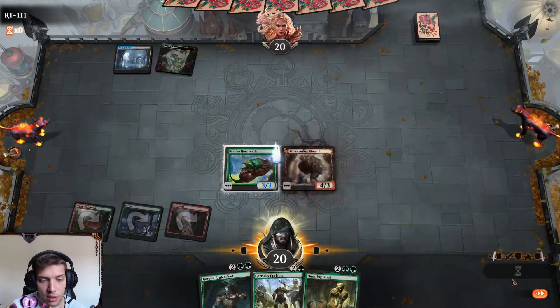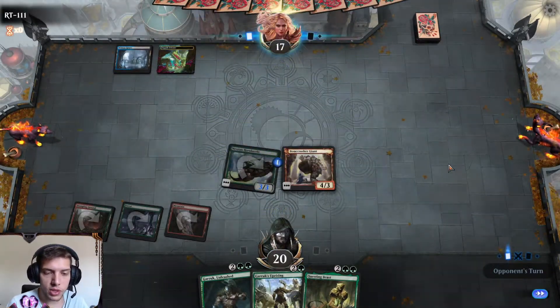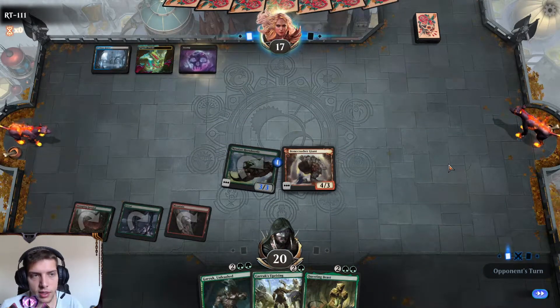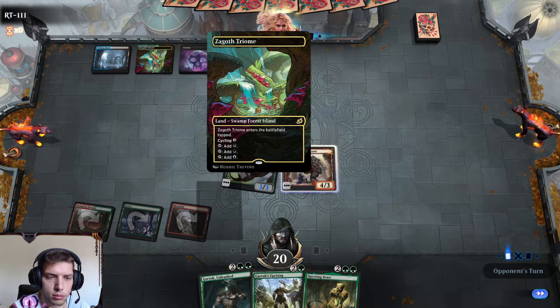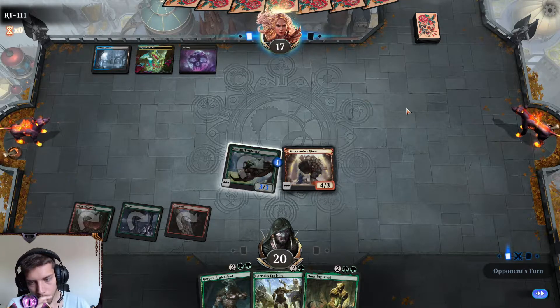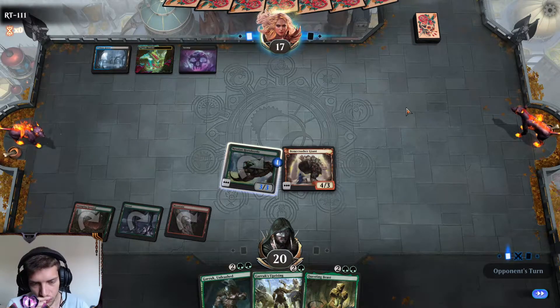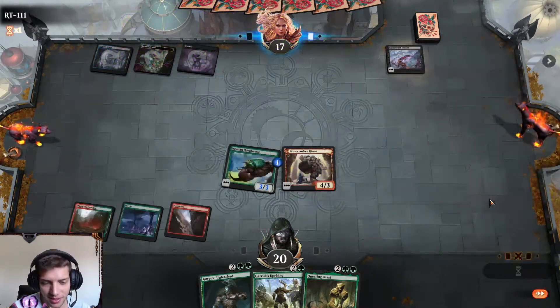Nessian Hornbill starts getting bigger, and we do have Bonecrusher Giant, and now we have Garruk's Uprising to draw a card. We really want to draw a card to get into that 4th mana range with Garruk. There's Sultai. If I can ult Garruk in one of these games, that would be awesome.